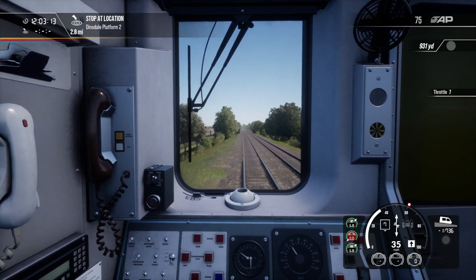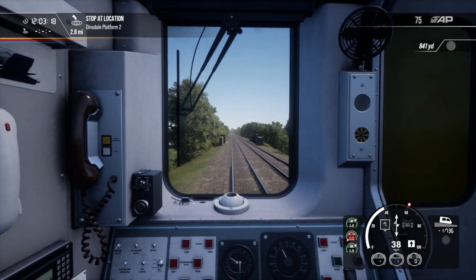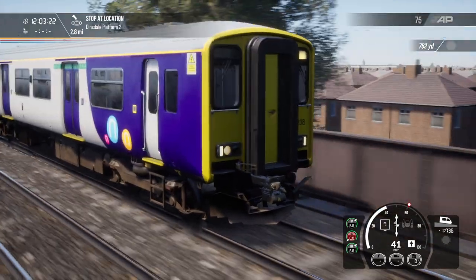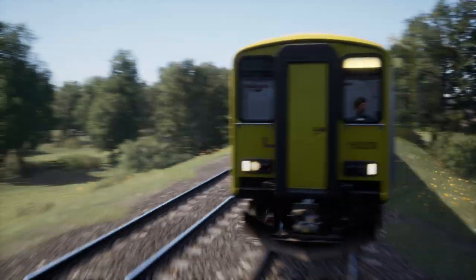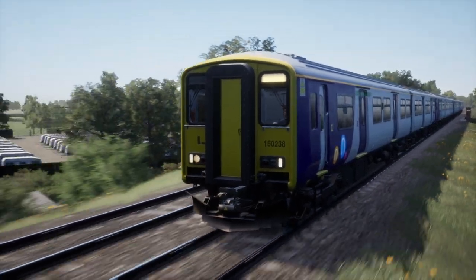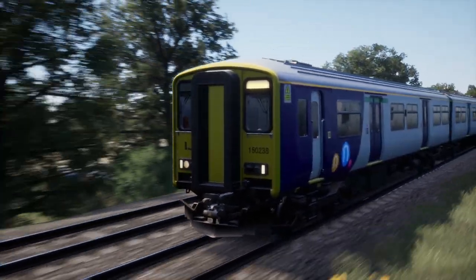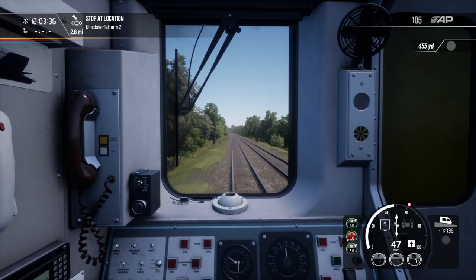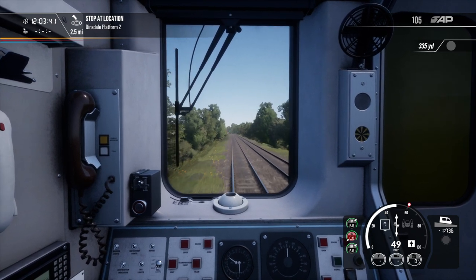Let's go full throttle now on our way to Dinsdale. We can really put this thing through its paces today. It's a comparable route to West Cornwall Local, sort of. I'm not sure who made this livery — I'll find out so they can get the appropriate shout out.